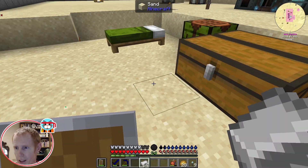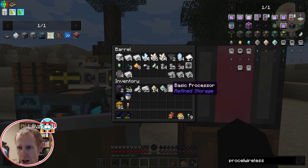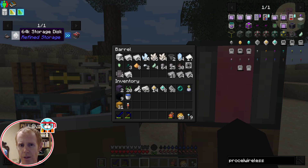We'll keep working on iron too while we're at it — the need for that never goes away. I had three stacks plus 21 silicon, so I used basically two full stacks of silicon making all the processors we're going to need today to set up the refined storage system. We're going to need the controller, the crafting grid, the disk drive, and then a disk. I never like making lower tier storage disks unless you're gated off from the top tier.